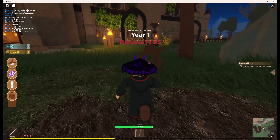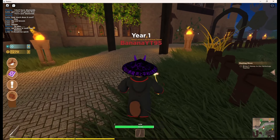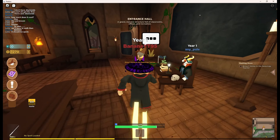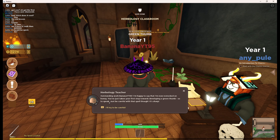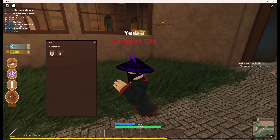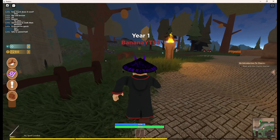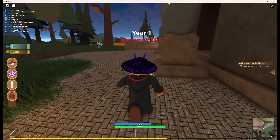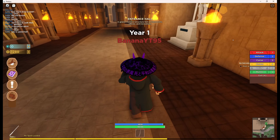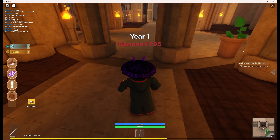Now bring three honey to the herbology teacher. Let's speed ourselves up - much more quick. Here's the honey. I kinda want to get some more honey but we're trying to finish Year One. The spider's back - why does a spider spawn there? I don't understand that. Wrong spell.